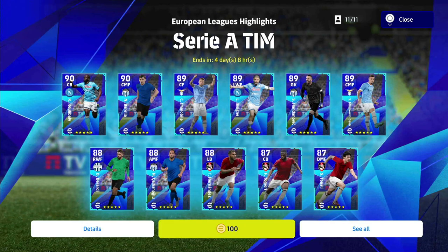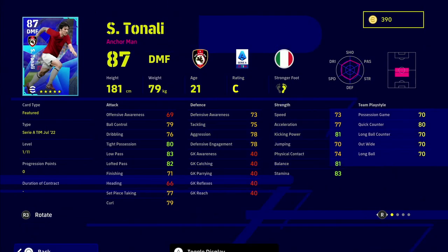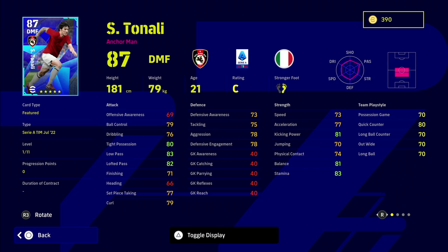With Tonali, he's a guy I would look at as well. He's got a really good play style — Anchorman. He doesn't have unwavering form, he's standard form, but he's got nice acceleration and nice speed, and insane passing stats for a 21-year-old DMF. He's also got 11 levels and his graph shows he's just an all-round complete DMF. He's kind of like a Pirlo-esque player in real life, and that's how he plays in eFootball as well.